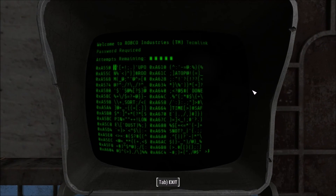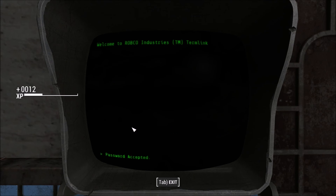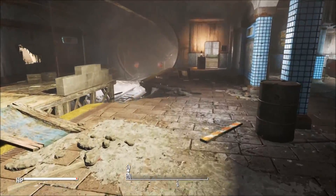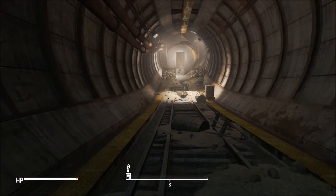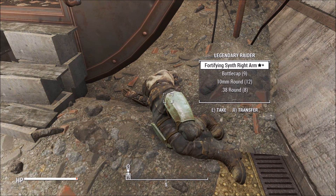All these terminals, all these terminals. Let's try that room — no, so that's not, that's not, that's not. No safe, no loot, no dust. And it was a protectron. All right, so we're going down here. Really wow — I did it in one! Fortifying synth right arm, plus one strength, plus one endurance. Nice.